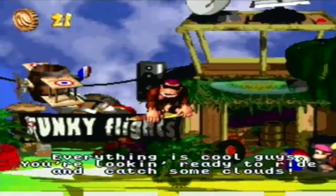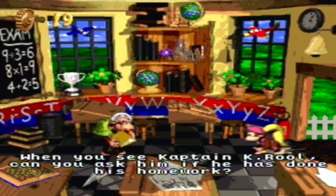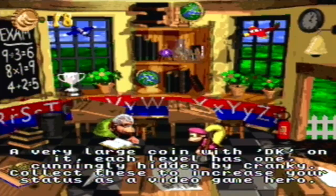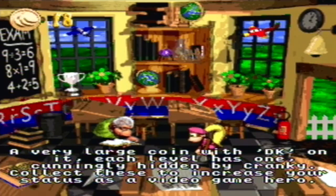We might as well pay for Funky so we never have to pay him two coins again, and we can just fly around here. At this point you could fly back to another world and save if you really needed to, but we have unlocked Wrinkly Kong here anyway so we might as well do this right now. When you see Captain K. Rool, can you ask him if he has done his homework? A free save - an hour and nine minutes, 32%. Cranky's video game hero coins - a very large coin with DK on it, each level has one, cunningly hidden by Cranky. Collect these to increase your status as a video game hero. Clearly he did not hide the ones in Donkey Kong Country 3 - they were probably hidden by someone who kind of sucks at hiding things.